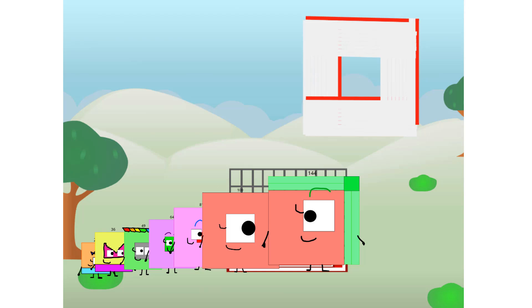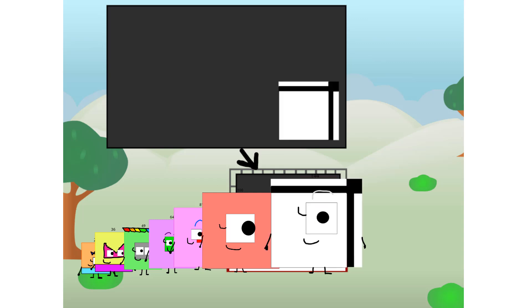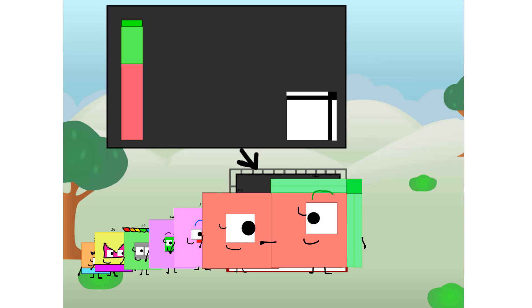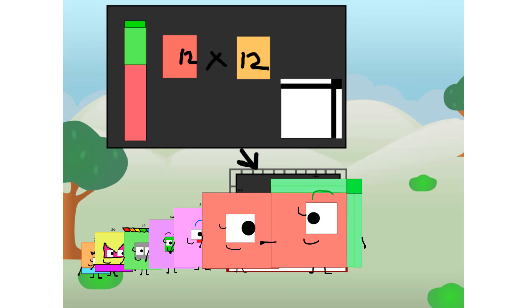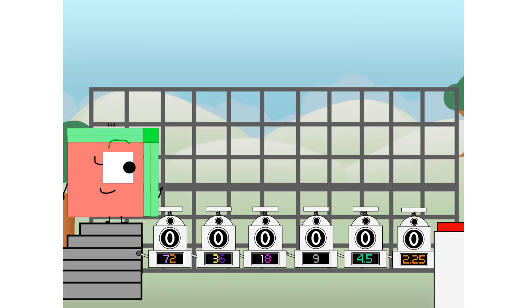There you are. This way. I've got so much to show you. I am 144, and I can be a strong square. A 12 chess board. A super rectangle. 12 super rectangles. Or even a super cuboid. But today I want to show you a little trick I call binary boosters.